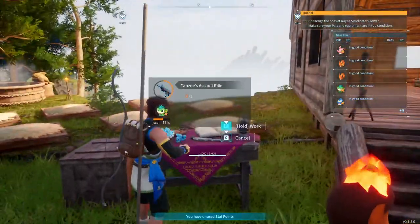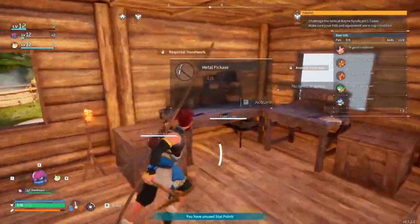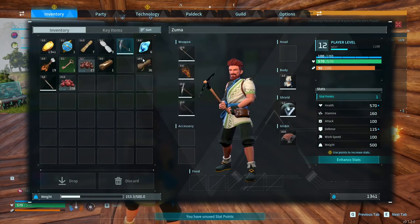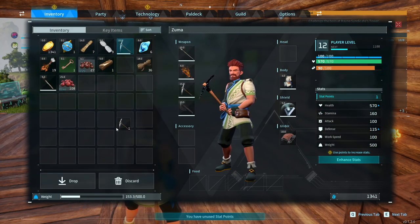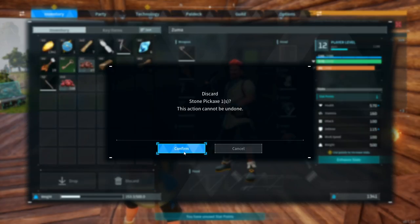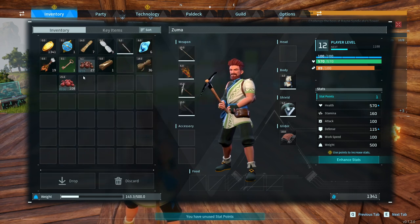I can just leave that and go over here and grab this. That probably means we can switch that one out - obsolete weapons now. I guess discard them, we don't get anything for them but I don't know what else to do.